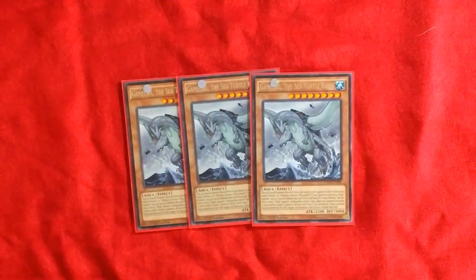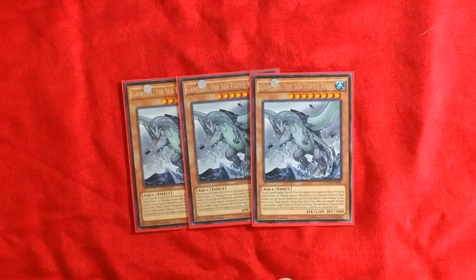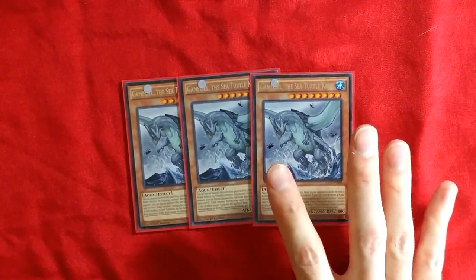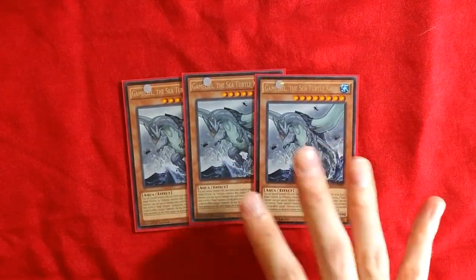3 Gamasil the Sea Turtle Kaiju. Basically he's a win condition for the deck. You just get this thing in defense mode with a bunch of counters and your opponent can't activate anything. Then you just bleed the resources. It's probably my favorite card in the deck.